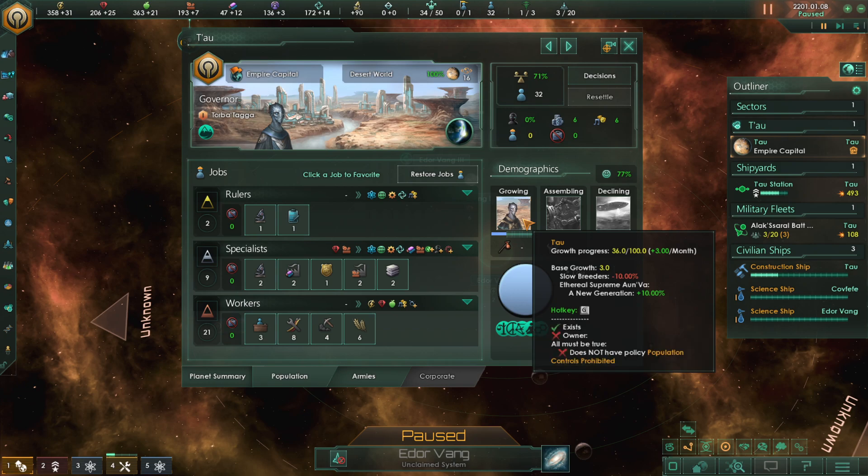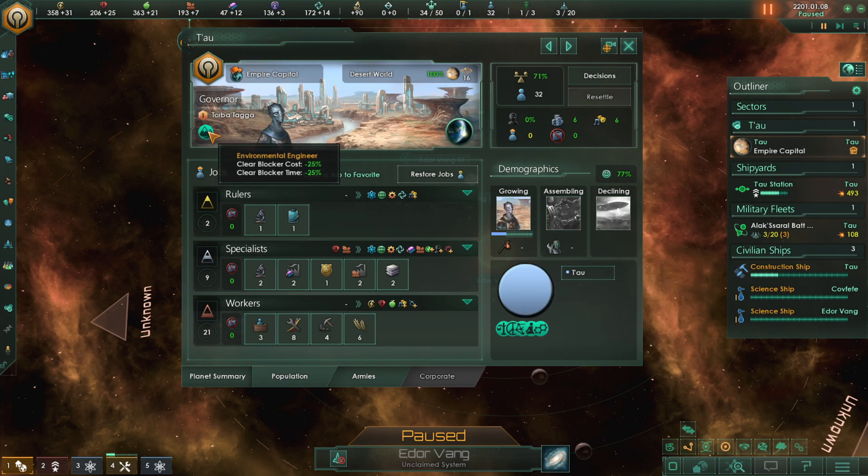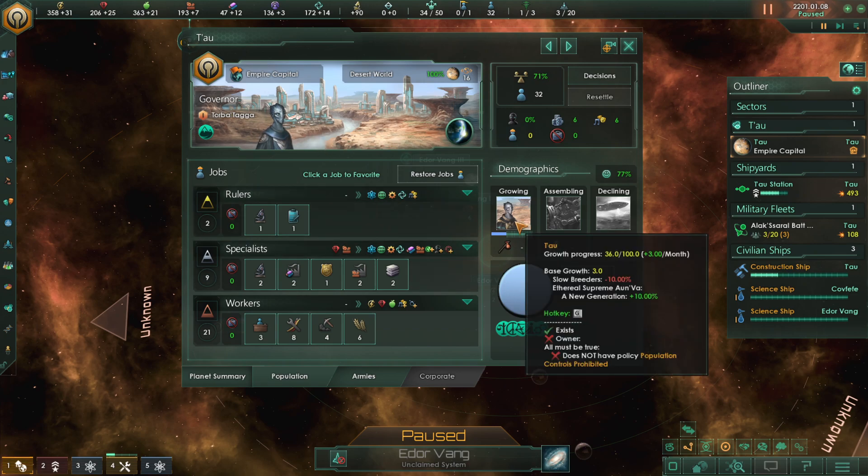If we go to growing population, it's going up by 3 a month, and we have a negative perk known as Slow Breeders. But we have a new generation of Ethereal Supreme, which is a perk from our leader, so we're going to be getting a huge boost there of plus 10%, which completely negates our negative perk. So we're just getting an average of 3 new pop every single turn, which is awesome.